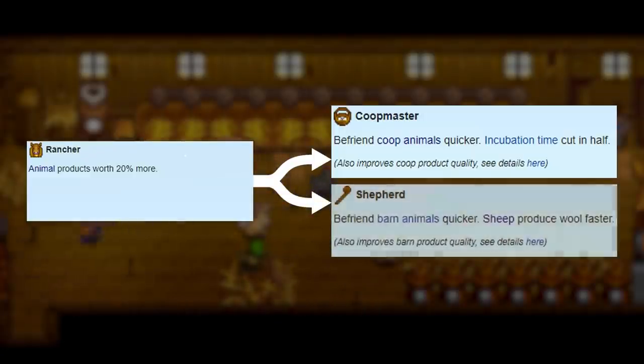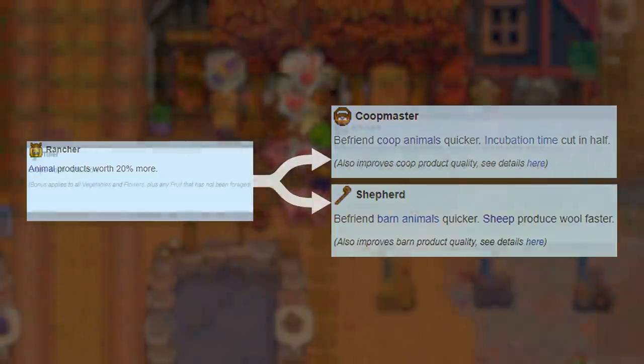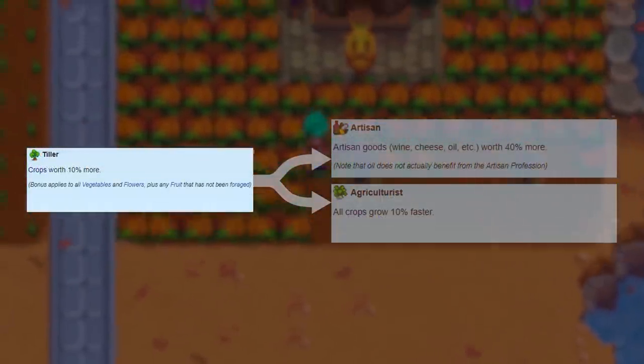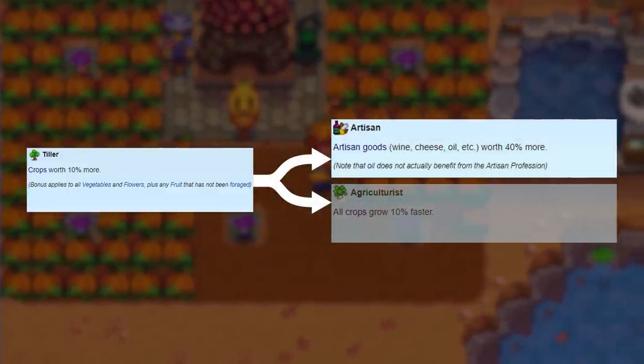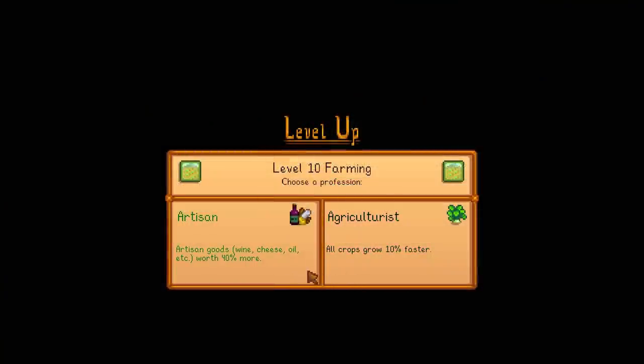The only other variable is what farming professions you've chosen. Tiller at level 5 makes crops grow 10% faster, and at level 10 you can choose either artisan, which makes wine sell for 40% more, or agriculturist, which makes crops worth 10% more. Your level 10 choice will change depending on which of the upcoming strategies you decide to go with.